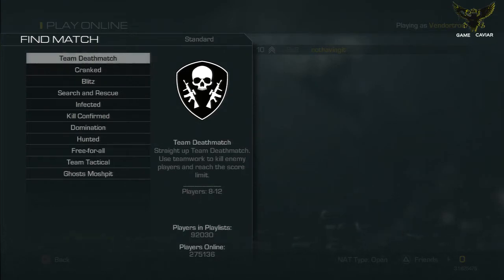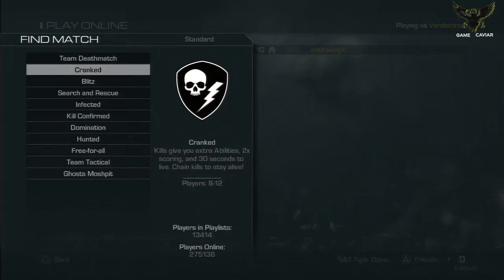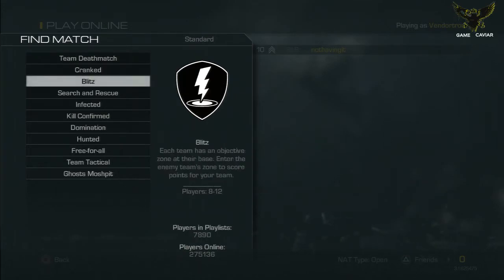Team Deathmatch is still the same. Cranked is cool, but I've been in a couple matches that didn't have a full lobby, and with these maps being as big as the surface of the moon, a lot of times I just run out of time and can't find anybody to kill. Cranked is good when you have a full lobby and the perfect map. I think they should tweak it to only have smaller maps for Cranked.